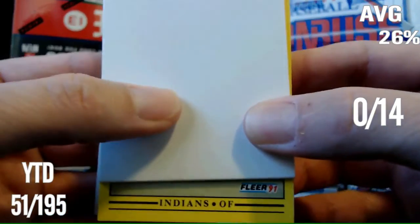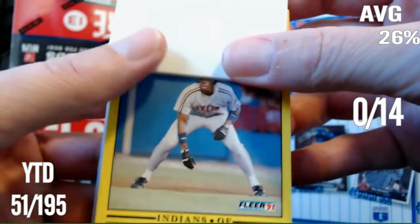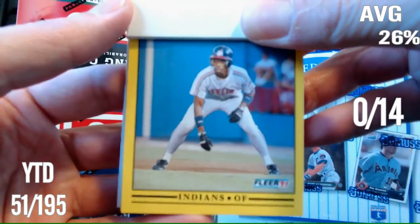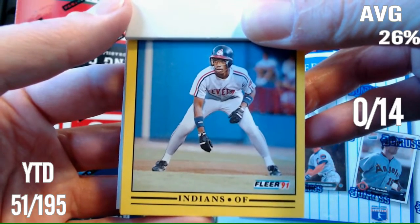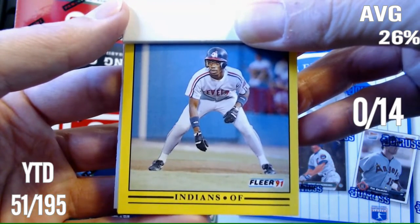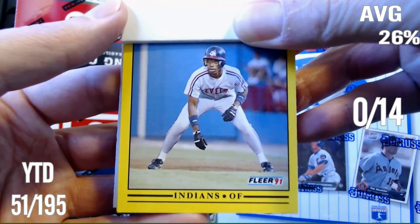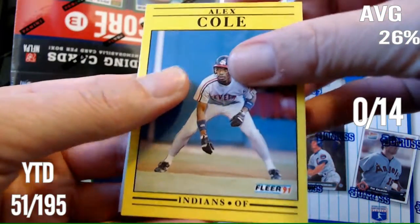So we have an Indians outfielder. Can you name that player? I have no idea — it's '91. Who is it? Alex Cole. Yeah, I wouldn't have got that one. Alright, next card.